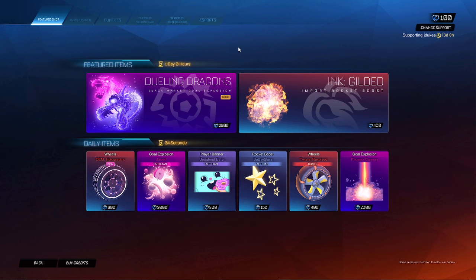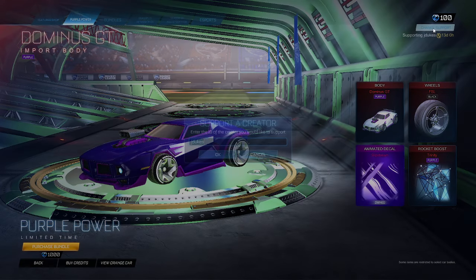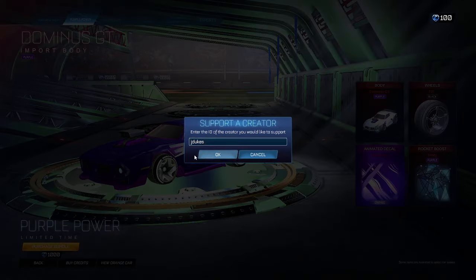Yo, what is up guys? It's Jdukes here with the January 29th Rocket League item shop. Shop was honestly pretty good yesterday, so I'm happy with how it's been going with all the gold items and stuff, really cool. Still got the purple power decal, and guys remember if you're purchasing anything in the Rocket League item shop, use code Jdukes — it really helps out and supports me.